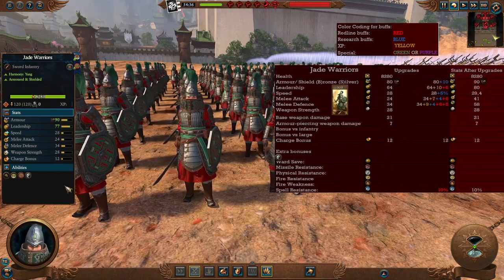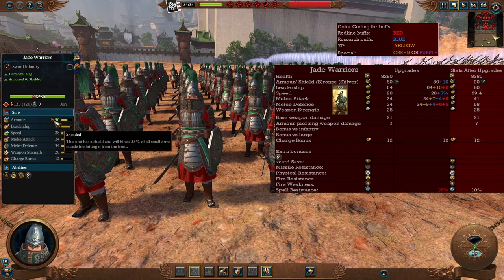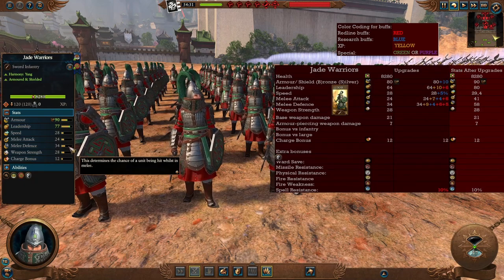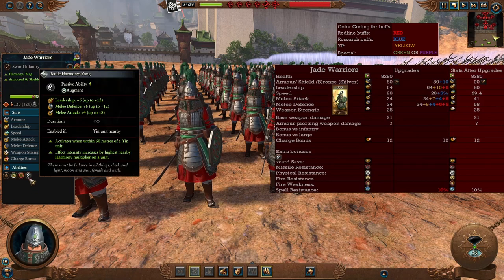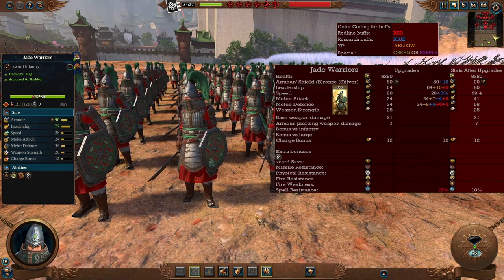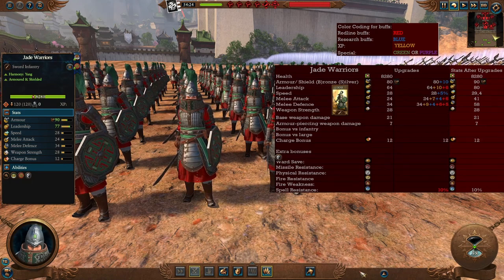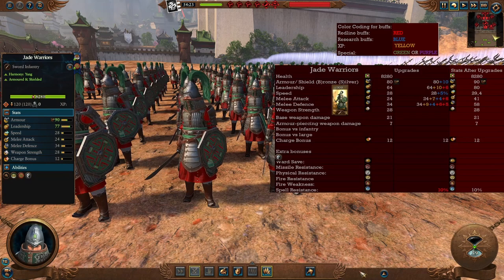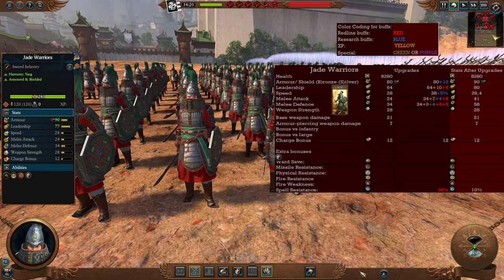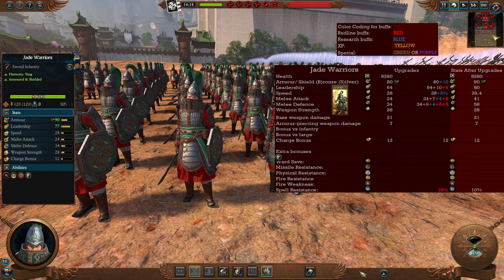The first proper frontline unit is the Jade Warriors — sword and shield units with really great armor and bronze shields, resistant to missile attacks. They don't have a lot of melee attack but are much better in melee defense — a holding infantry unit for sure. They do have the defensive stance mechanic and the yang buff. In the late game they become much better at holding the line, nearly reaching tier 3 stats. Their main idea is that they don't get a lot of weapon strength, so they're always much better defending than on offense.